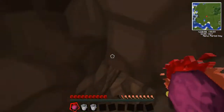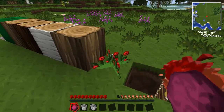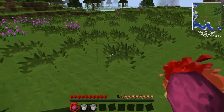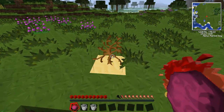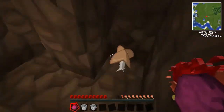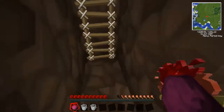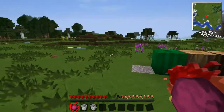The last transmutation block things: using it on a dandelion flower turns it into a rose and back and forth. Tall grass turns into a dead bush. And a brown mushroom turns into a red mushroom, so if you ever need a different kind of mushroom you can use this.